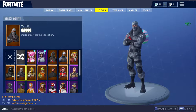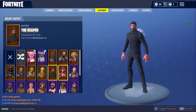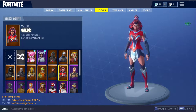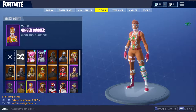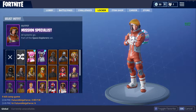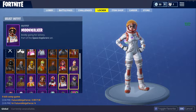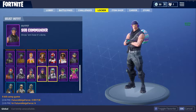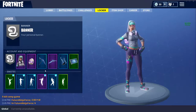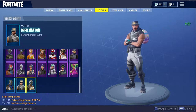Crash shot, dark voyager, havoc, raptor, rex, the reaper — or John Wick. Valor, battlehawk, elite agent, punk ox, ginger gunner, mission specialist, mogul master — Canada version — moonwalker, rogue agent, rust lord, skull trooper, sparkle specialist, sub commander, technique, trailblazer, Zoe, blue squire, infiltrator, and the real knight.